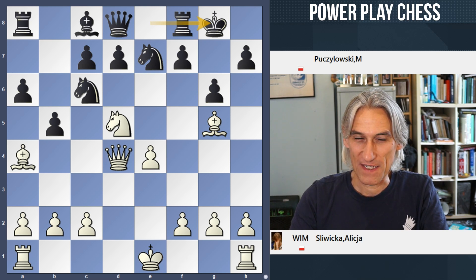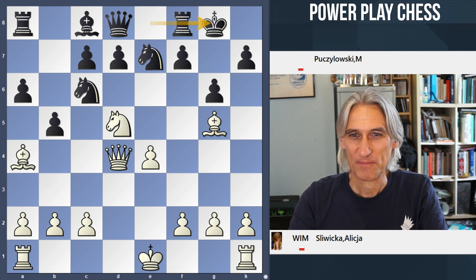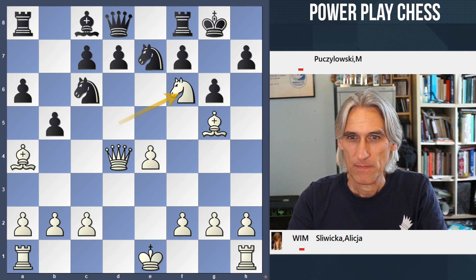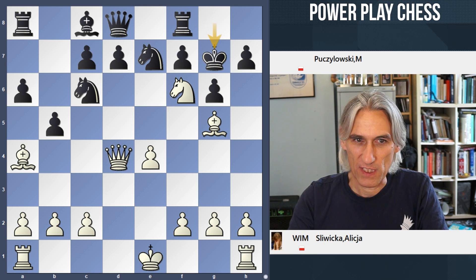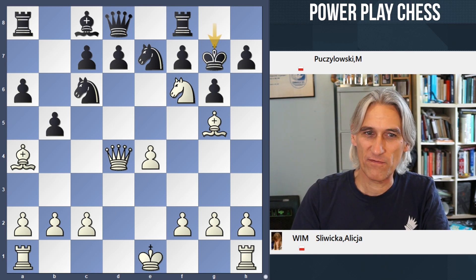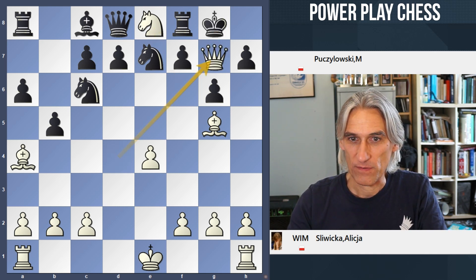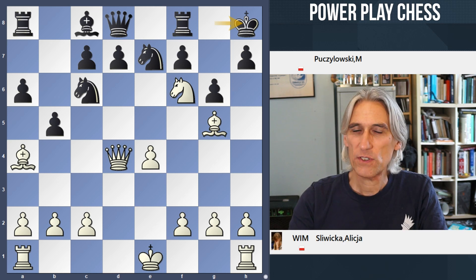Are you ready? It's your second question. Knight f6 check — good start. Now obviously if the King steps up, that is a very simple double check, and then mate on g7. So the King went in the corner.